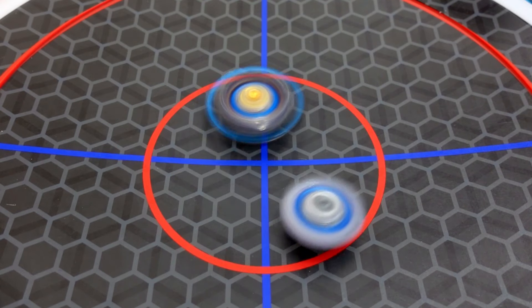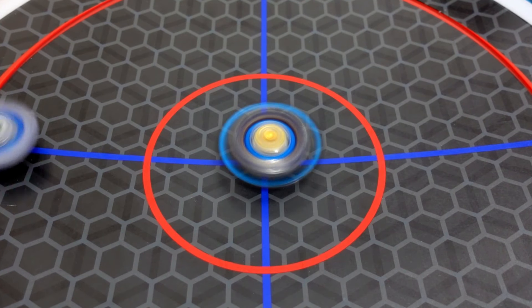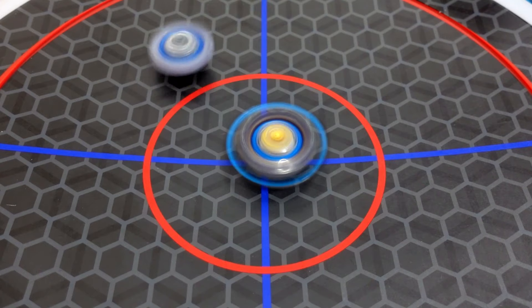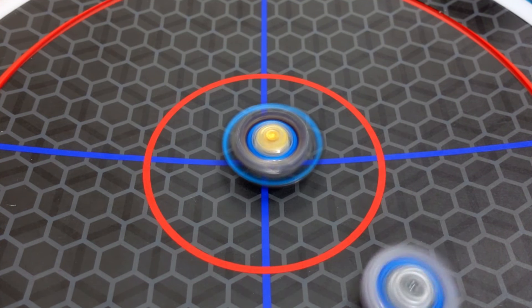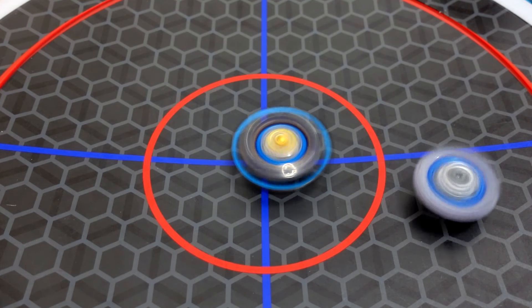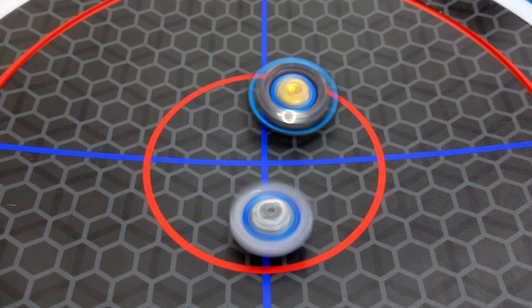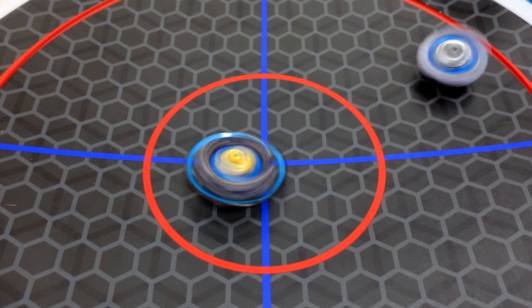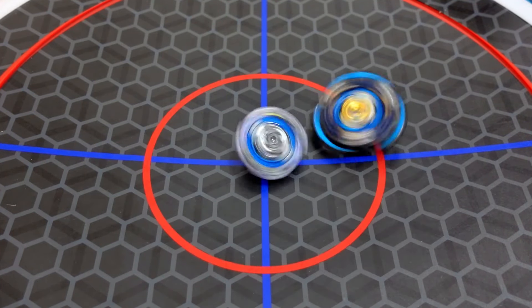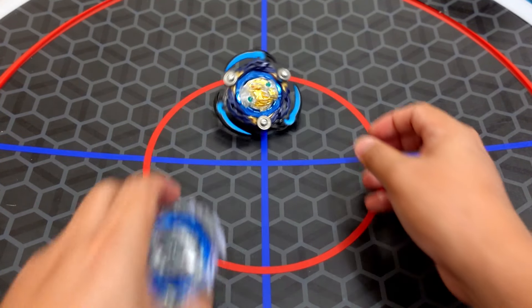Guilty Longinus again. The Vanish Fafnir Beyblade mod becomes very silent after launch. It got the center of the stadium and the Guilty Longinus is hitting it. The Guilty Longinus is the only Beyblade that can remove it from the center of the stadium, but still the winner is our Vanish Fafnir plus Death Sighter Beyblade mod.